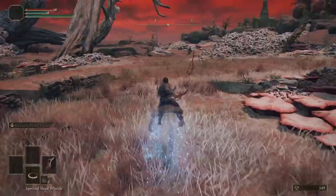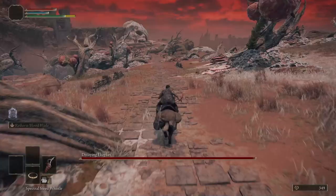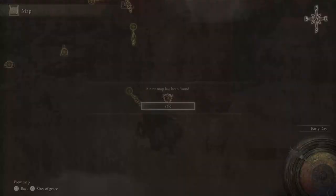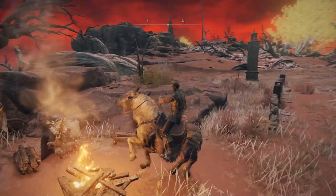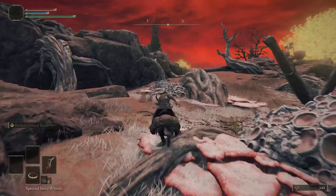Get back on Torrent and continue along the path. You'll eventually pass Decaying Ekzykes, a dragon — ignore it and continue along the road to the monument. Pick up the map of Caelid and take a look at it. Once you've de-aggroed the dragon, head southwest back up the hill towards a church. Run around the left side and activate the site of grace at the Church of Dragon Communion. This will be useful very shortly, but for now rest to drop any enemy aggro or die, then fast travel north to the Caelum Ruins.